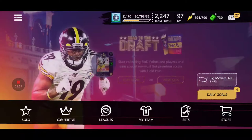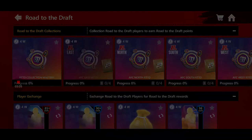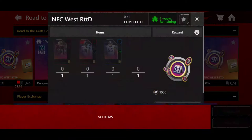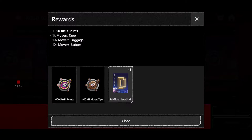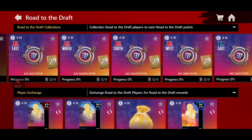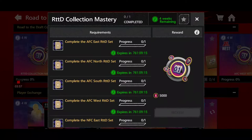You can also complete division sets. If you go to sets, you can complete these Road to the Draft collections — they require some 80s and 90s. What's super cool is they also give you 1,000 movers tape along with 10 luggage and 10 badges. If you have enough things to complete a movers set, I recommend you do it, because movers might leave soon. When you complete all eight division sets, you get 5,000 points for free.